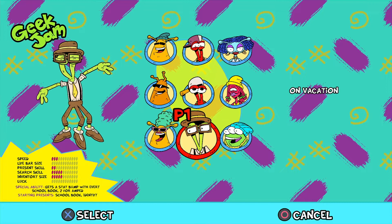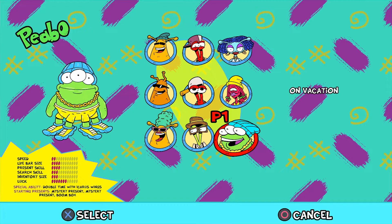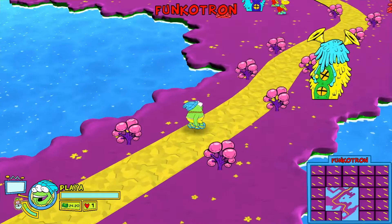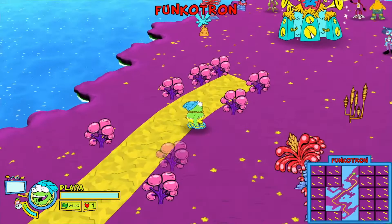To unlock those characters, all you need to do is simply complete the game on any world other than tutorial — Fixed World, Random World, or Hard World all count. When you collect the final ship piece you get transported to Funkatron, and during the party scenes you can choose which character you'd like to unlock. Simply complete it again another two times to get the final two characters — that's as simple as that.